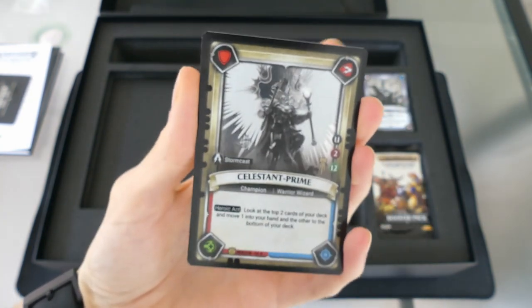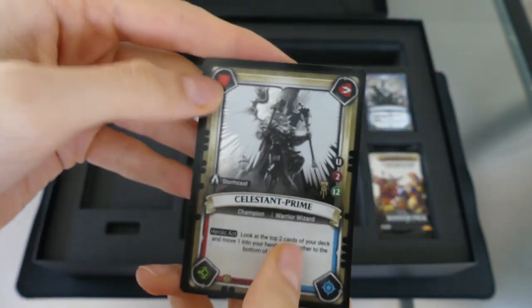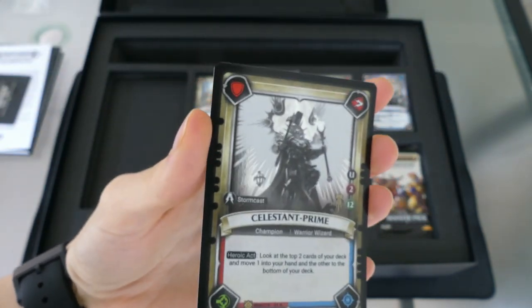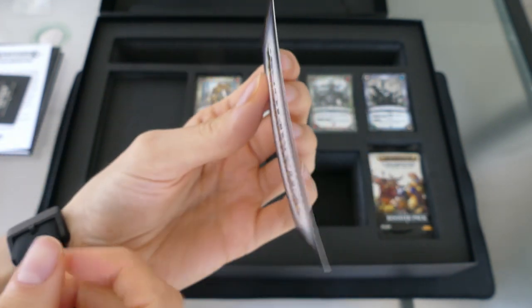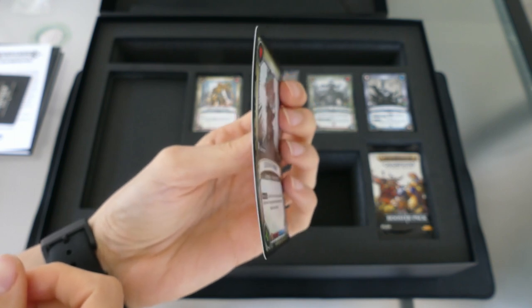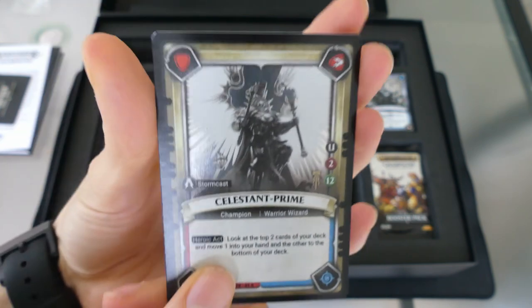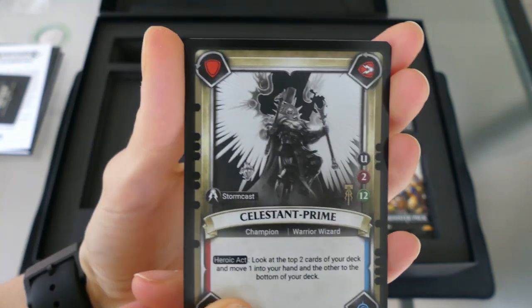So the cards in general, just kind of their style and how they feel, how thick they are, is really, really nice. The only drawback I've seen since I opened this last night is the cards do have a little bit of bend once you take them out. The foiling is really cool — it kind of reminds me of Force of Will more than UFS.